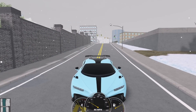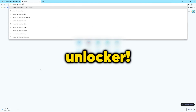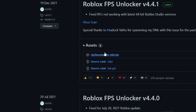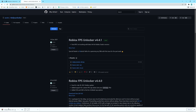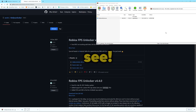Now let's move on to the FPS unlocker. Go to Google or any search engine and search 'Roblox FPS unlocker'. Click the first link, which is a GitHub.com page — this will also be linked in the description. Download the file 'rbxfpsunlocker-x64.zip', open it, close any prompts that come up, and double-click on 'rbx fps unlocker'. It will appear briefly and then sit in your system tray.